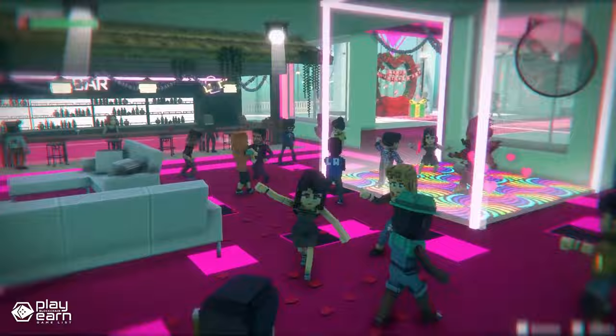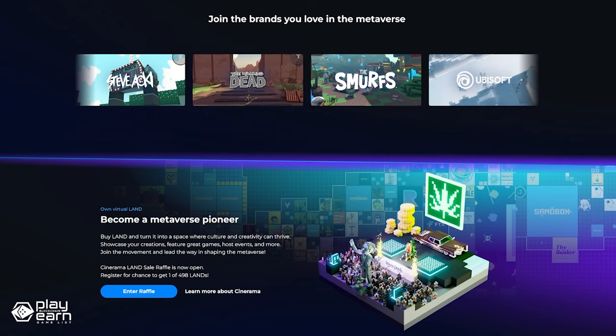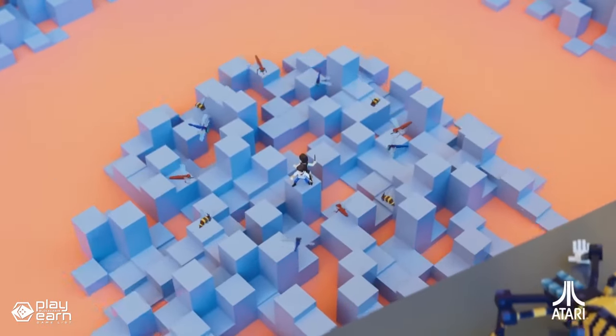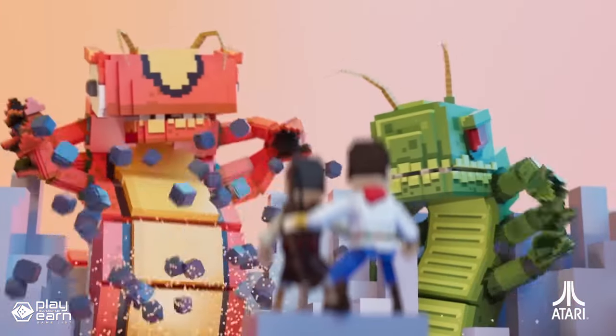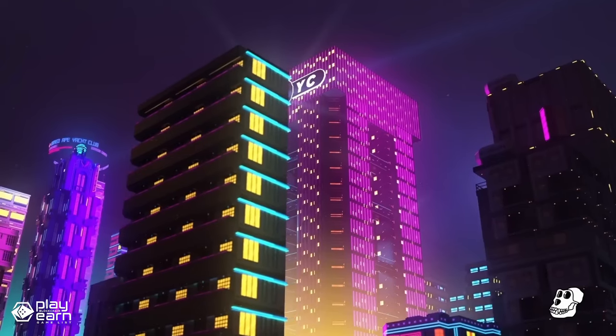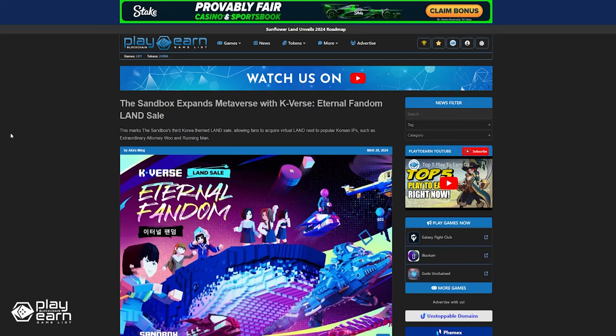The Sandbox also features LAND — digital parcels of space where you can host your games and experiences. LAND are NFTs that can be bought and sold on the Marketplace, each with a unique location and size in the metaverse. You can also join forces with other creators to form estates, which are groups of adjacent LAND that share a common theme or vision. If you want to try out the game, you can go to their website. The Sandbox recently launched the Caneverse Eternal Fandom LAND sale, scheduled to start on April 12th, with raffle sign-up open until April 9th.